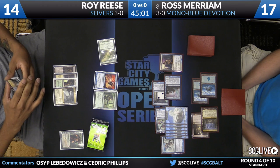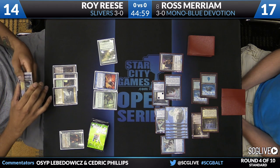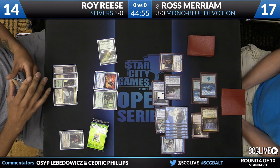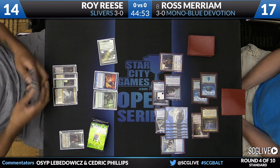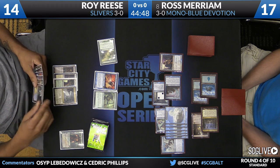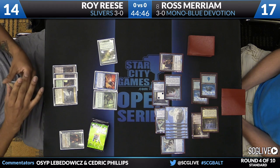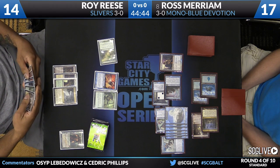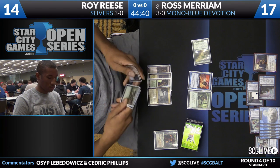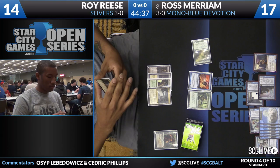This is the Mono Blue draw, right? One, two, three is Thassa, four is Master of Waves - it just curved out beautifully. Even Nykthos came down too. Ross can actually give three of his creatures unblockable next turn with Nykthos, so Thassa can come through. You can attack for nine again. Royce is basically on a two-turn clock, and that's if he is able to deal with all those Elementals.